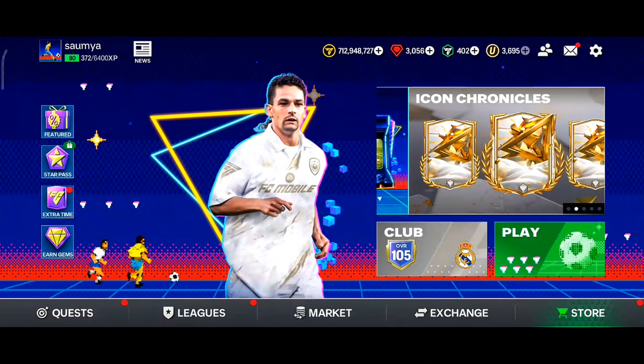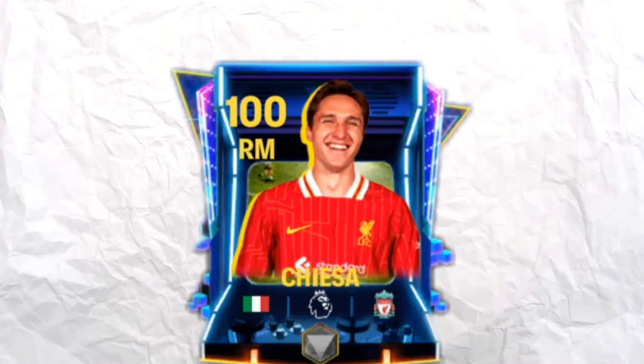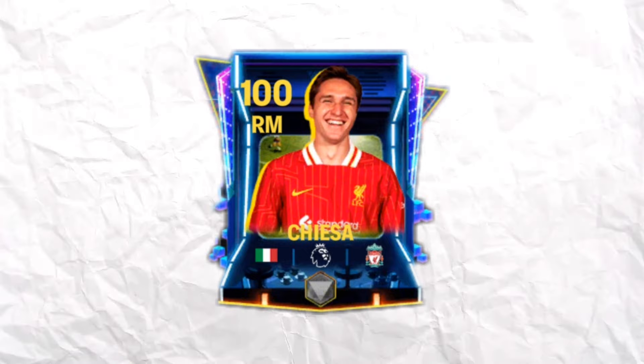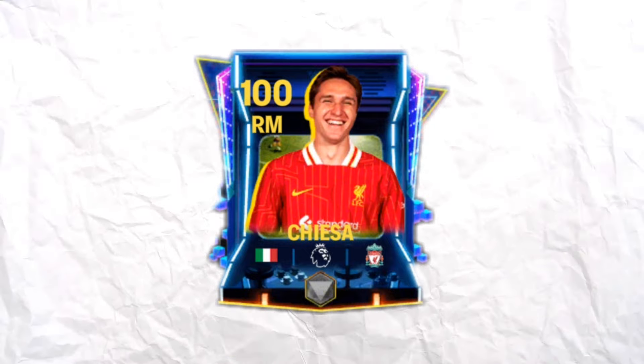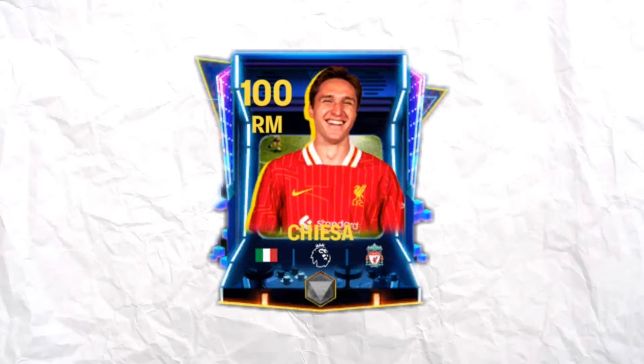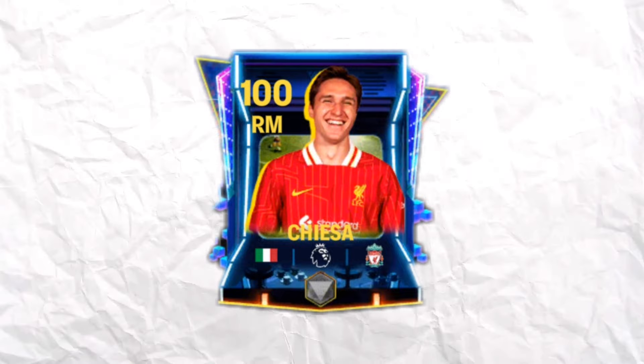Welcome back to a brand new video. In Week 3 of the RetroStar event, we got a brand new 100-rated right mid Federico Chiesa in FC Mobile. He is one of the fastest players in the game after 101 Nico Williams. In this video, we'll be playing a couple of head-to-head matches in the Division Rivals to test the Chiesa card.